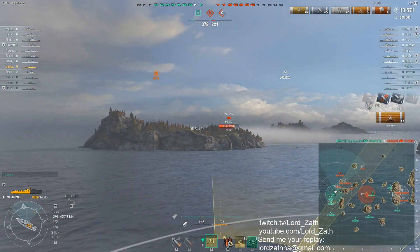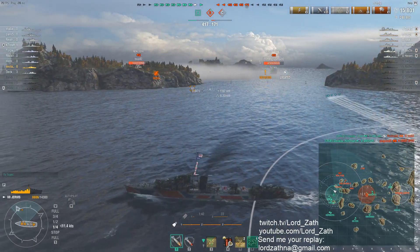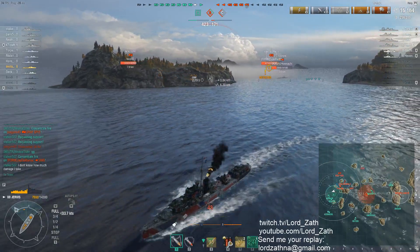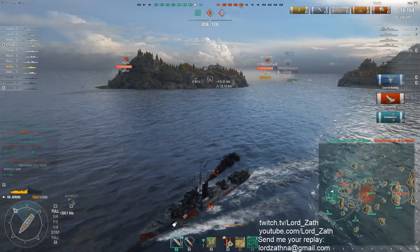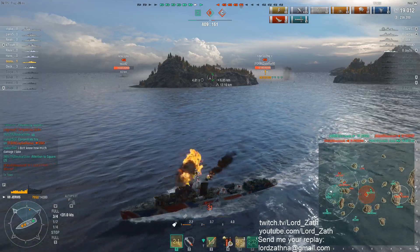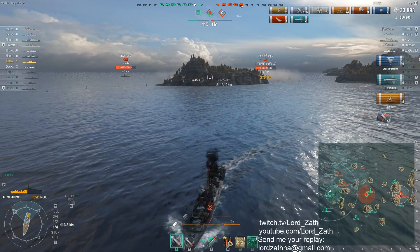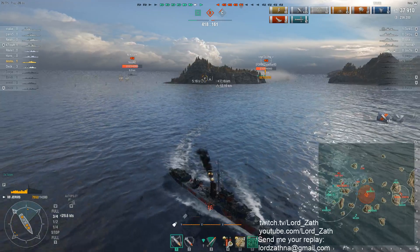Let's see if we can get the hydro range on here — he's just outside your hydro range. Now you get out of that smoke, you're going to get spotted, and now you're forced to run. The nice thing about the British destroyers is that the smoke becomes available really quickly. As you can see, the smoke's about to come back up again, so you can use it as a way to break contact very easily and then go back into what you were doing. I used to love doing that with the Keeve in ranked.